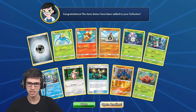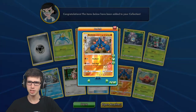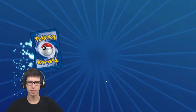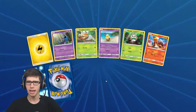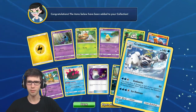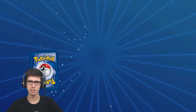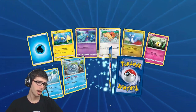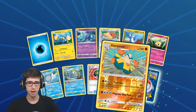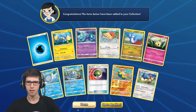We just have our reverse holo Boldore which is actually my first one on TCGO - it's just an uncommon - then we had the Parasect. Down to our last couple of packs. We've got a Switch there, we've got an Alolan Meowth just a common, with a Crabominable regular rare. One of the troll cards from the set for me - I reckon Crabominable could make a pretty solid GX, but as a regular rare, no thank you. We have a reverse holo rare Hariyama there with a Stoutland regular rare.